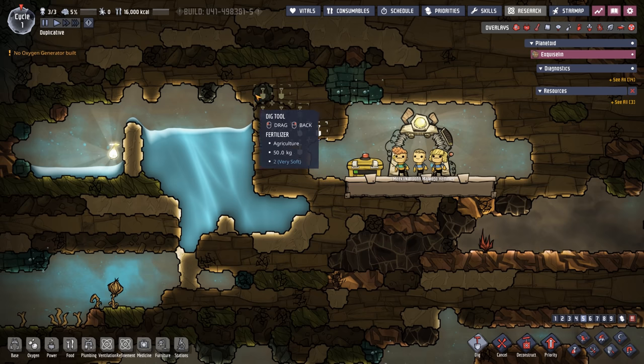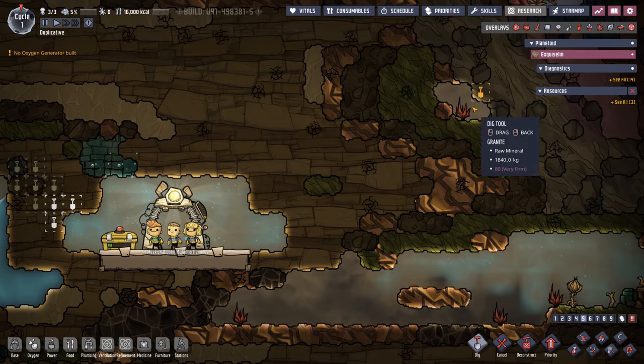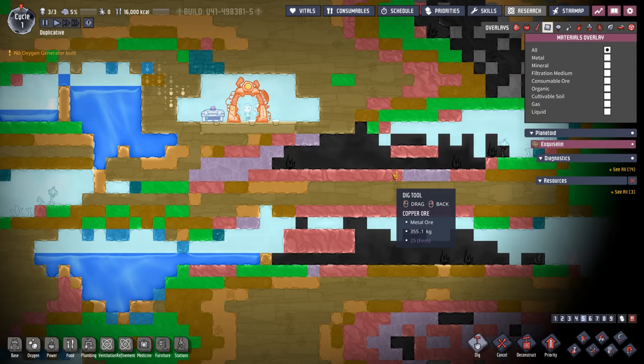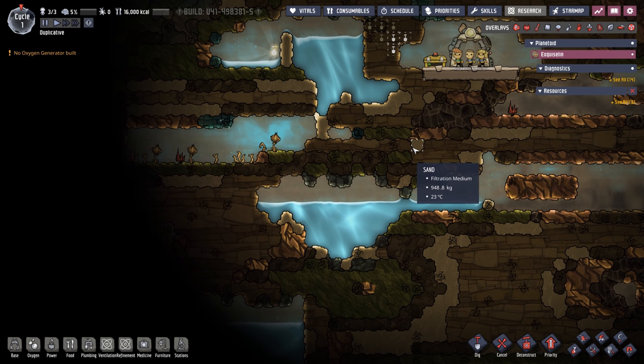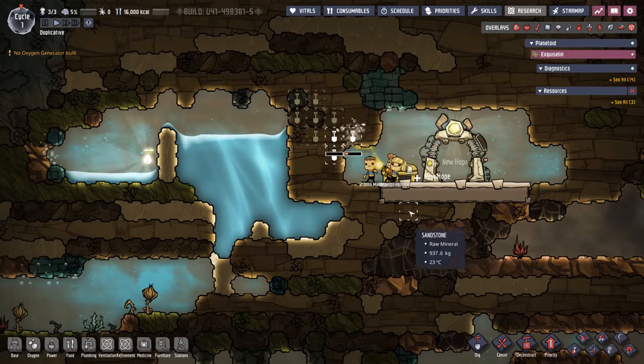Temporarily speaking, I think we're going to dig up here, put our pitcher pump down right here, then put a ladder up and then put down our beginning toilets and maybe some cots. This little cavern here is a ton of carbon dioxide, which is really inopportune, but we're going to have to get a carbon sink going sooner rather than later. But once we get those beginning buildings set, we'll work into dropping this tank. Without further ado, let's get at it.